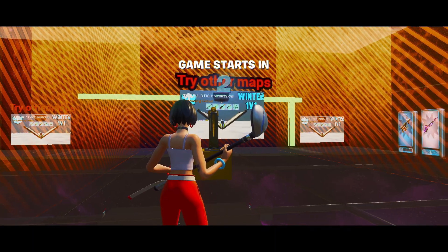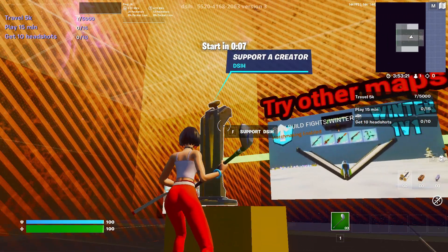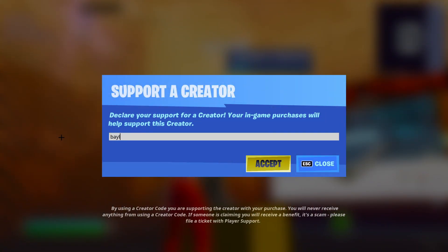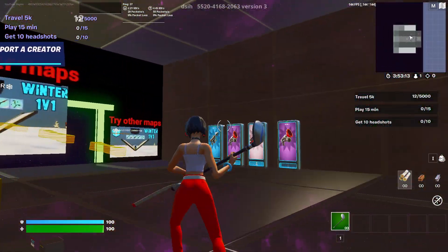The game is starting and these barriers will drop in 10 seconds. While you're waiting, if you want, you can put in my code — Baylor1x — you don't have to, but it'll support me a lot.